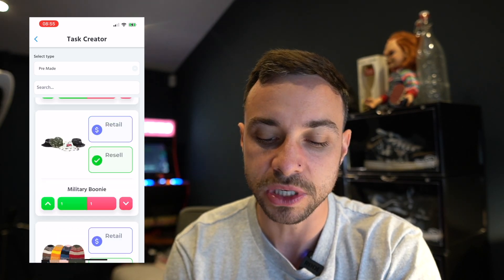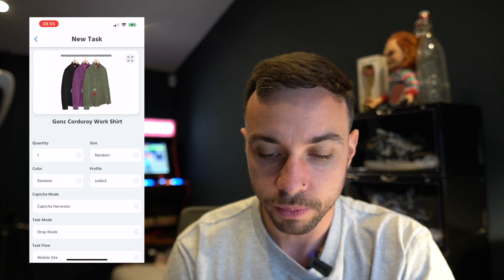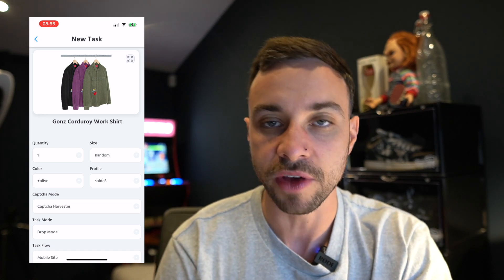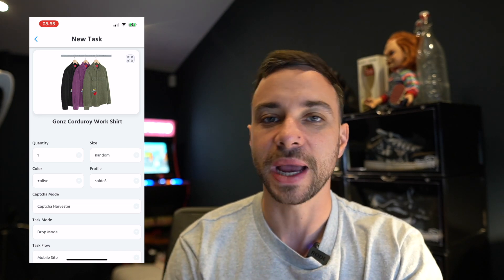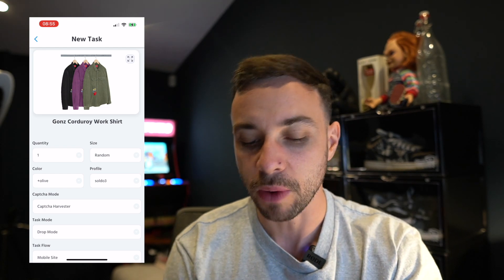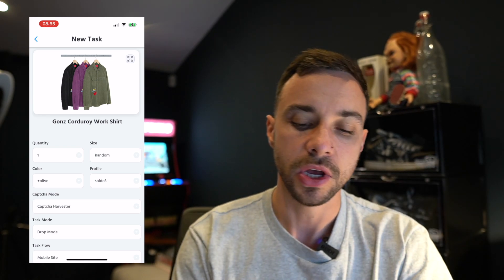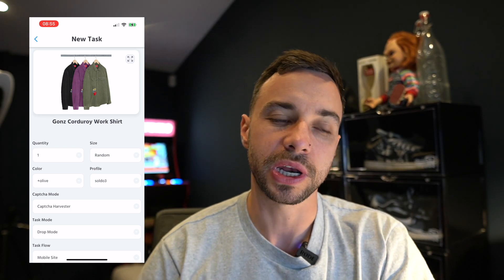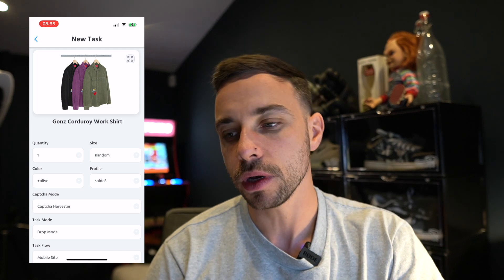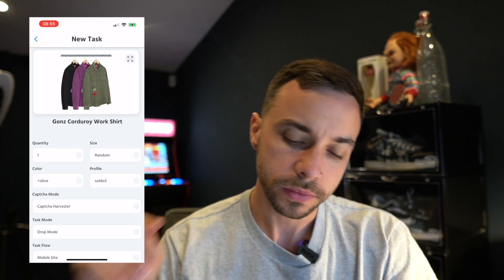So to set up your tasks — let's say I'm going for the Gonz corduroy shirt. I find it in the list, pick olive colorway, and select that. Bear in mind the colors may not be correct — these are just a guess based on what Supreme have usually done, so you may want to go for 'random' just in case Supreme changes the color. For quantity, you can only have one per profile. If you want to go for multiple items, you need to use a different name, different address, different phone number, and different card details — basically everything needs to be unique.